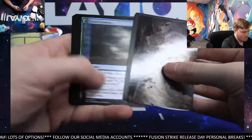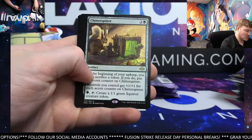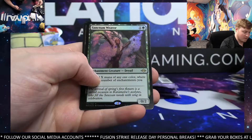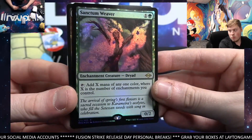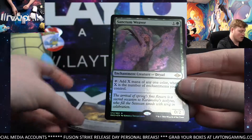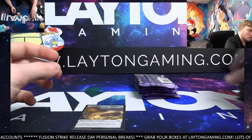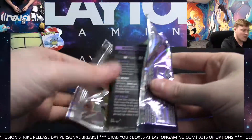Mountain. Cheater Speeder rare. Greed. And Foil Rare this time — Sanctum Weaver. Not too bad. Sanctum Weaver foil rare — nice one. There you go — there's the treasure. A few packs still to go, man.